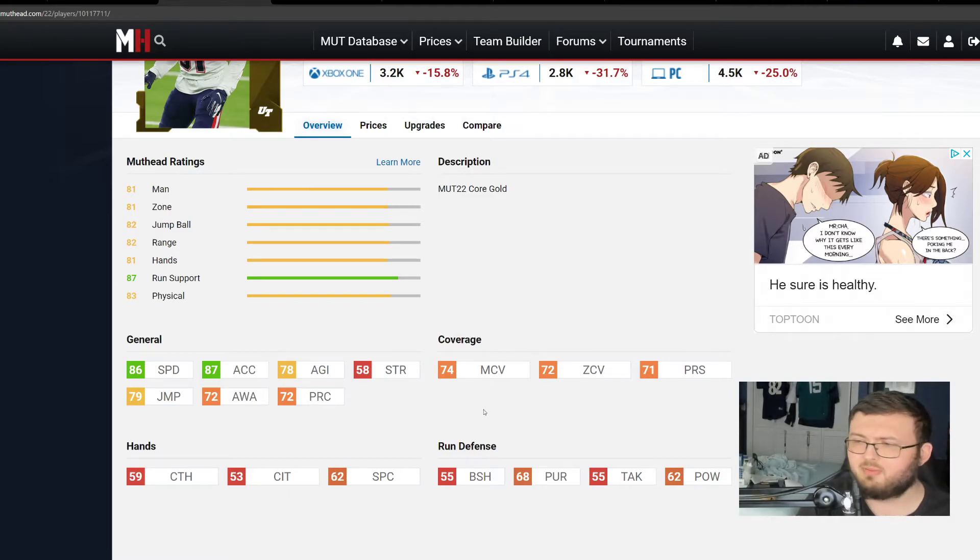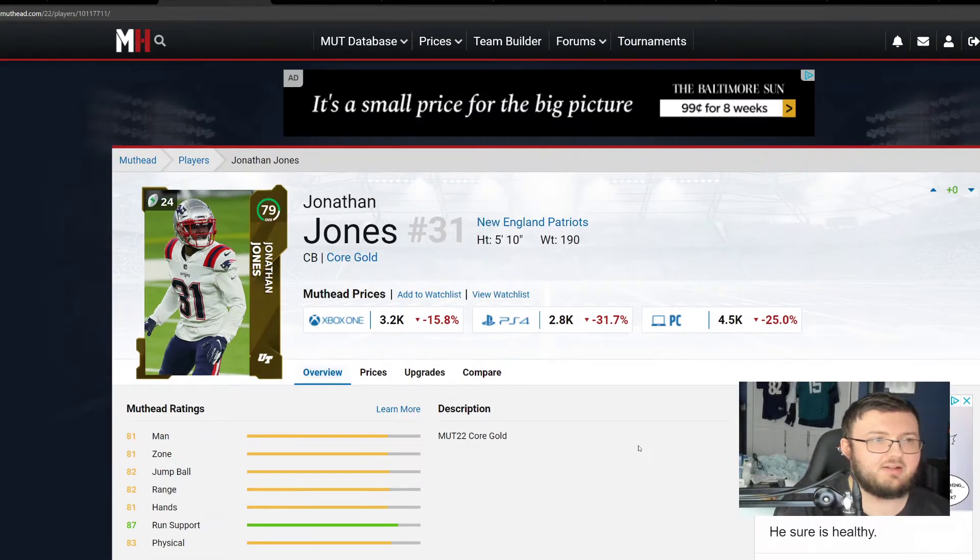Now, there will be one or two people who have those Jamar Chases who absolutely breeze by you and you have zero chance to cover them. But let's be honest, there's no budget cornerback in the game right now that's going to cover a 92-speed Jamar Chase — it just simply is not going to happen. With that in mind, though, Jonathan Jones should give you the ability to, for the most part, keep up with guys and have some pretty good chances stopping them. 74 man coverage, too, is not bad at all.